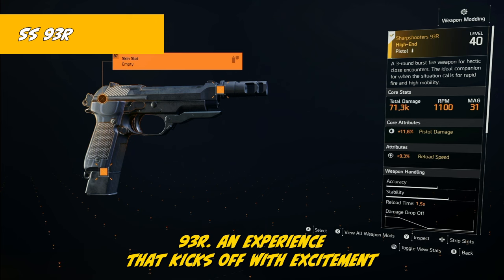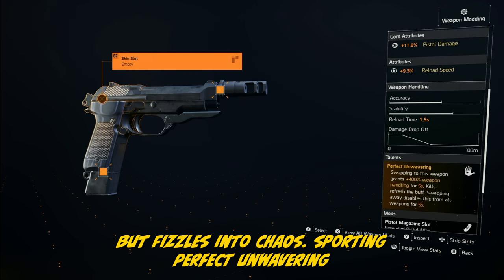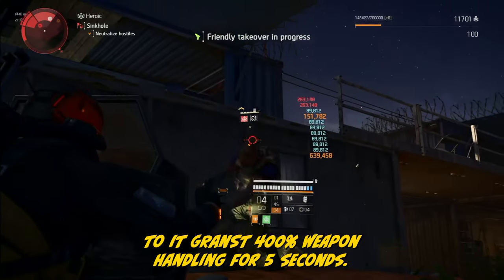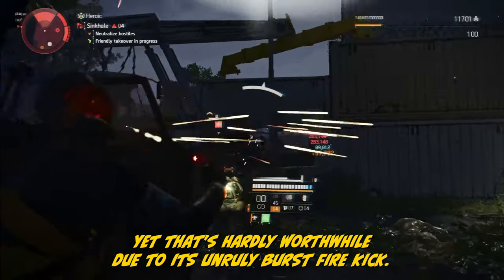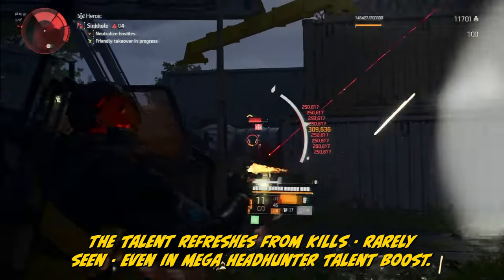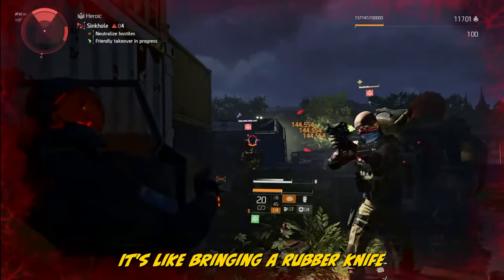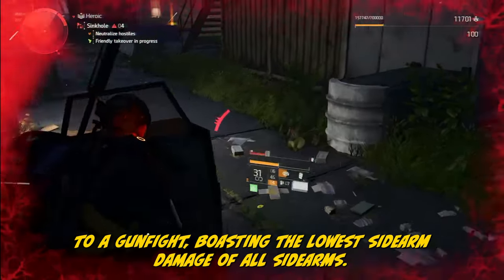The Sharpshooter's 93R is an experience that kicks off with excitement but fizzles into chaos. Sporting Perfect Unwavering, this pistol offers a fleeting sniper's reprieve — swapping to it grants 400% weapon handling for 5 seconds, yet that's hardly worthwhile due to its unruly burst-fire kick. The talent refreshes from kills, rarely seen. Even a mega Headhunter talent boost can't rescue it from mediocrity. It's confined to the Sharpshooter specialization, restricting its use. It's like bringing a rubber knife to a gunfight, boasting the lowest sidearm damage of all sidearms.